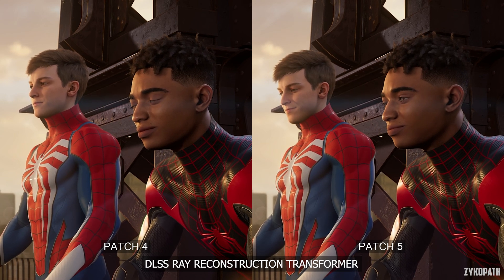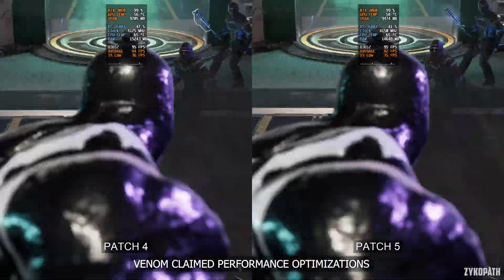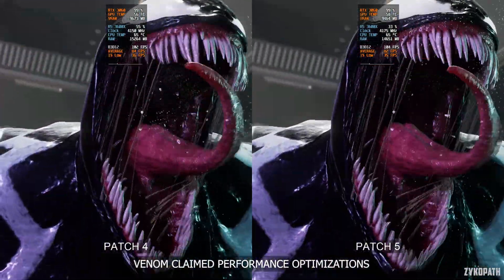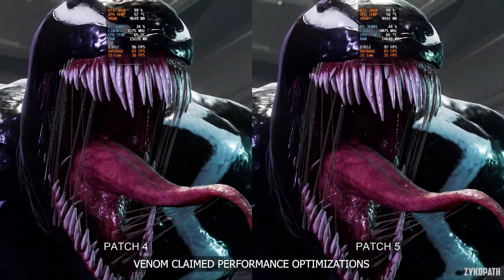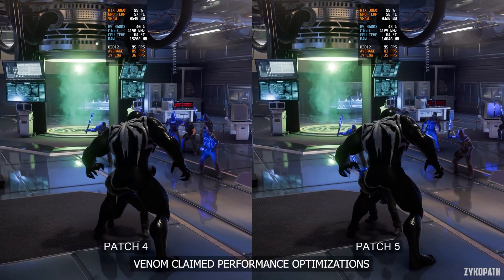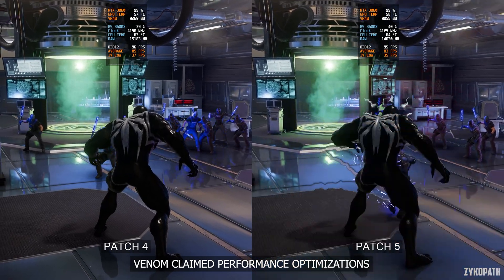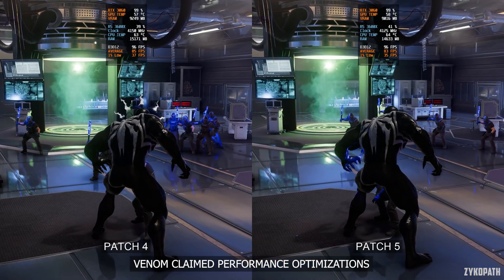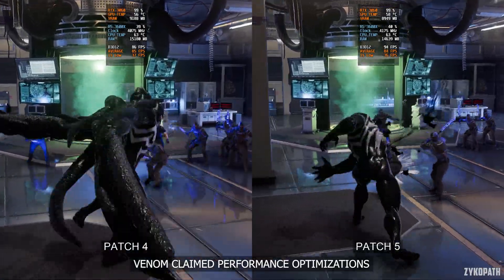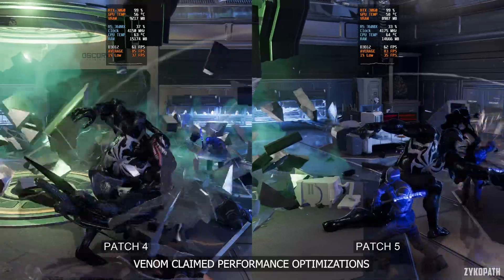Now, let's take a look at the claimed performance optimizations made when playing as Venom, fighting symbiotes, and in cinematics with them. In my quick test in this scene, I don't notice any form of optimizations, be it in either direct FPS improvements, frame times, or any other area. Maybe there is something that I'm missing — tell us in the comments if you've noticed any improvements or not.